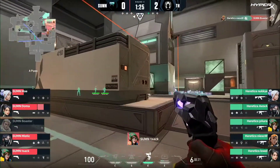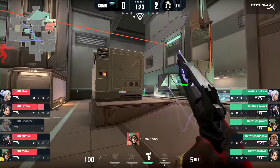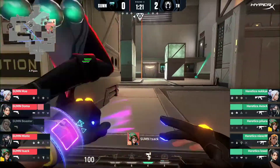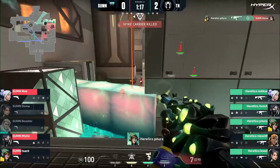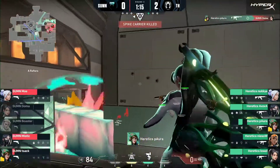Boaster — it's got to feel bad. Not like this. Hopefully they get a spike plant and a pick — that's what you're kind of looking for. They do have Sheriffs, a little bit of armor for Doma as well. It is a light investment — not a full buy, but you do want something for this.